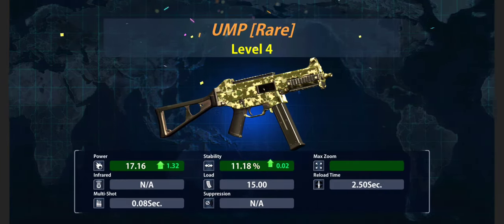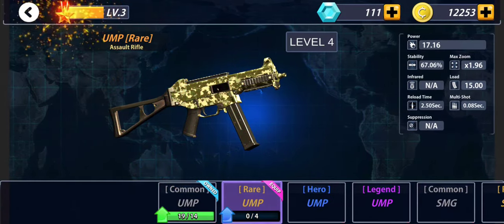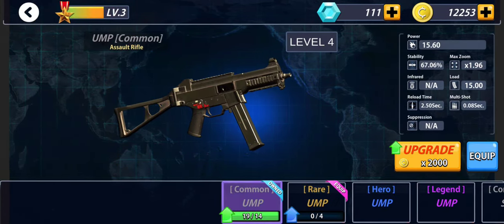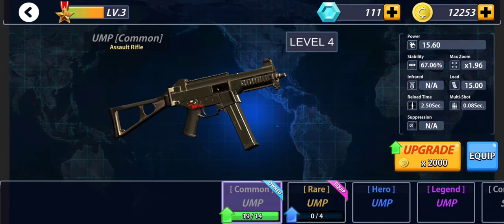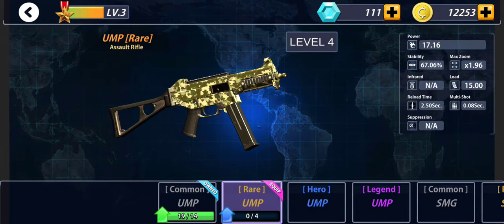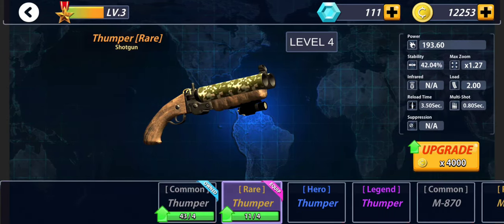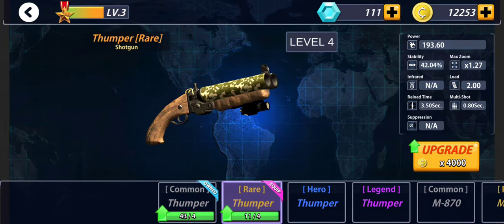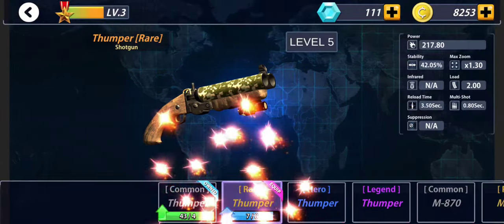This one is good. Let's equip with that. This is also a real rifle. We can upgrade as well. This is better — it's better power, better stability, etc. As for the shotgun, the rare one needs to upgrade — increases power.